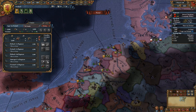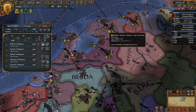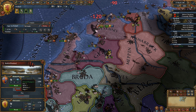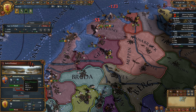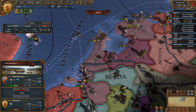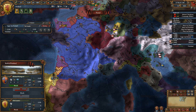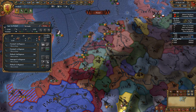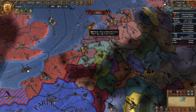You cannot assign a monarch or an heir as a leader of a Condottiere. Damn it! Well, why not? Fine. Apparently we're just gonna take this nasty penalty against freaking Richard Plantagenet. That stupid Condottiere. This is costing us a lot of manpower. Let's retreat all the way down here. We just retreated to here. Excellent, that's what I wanted.